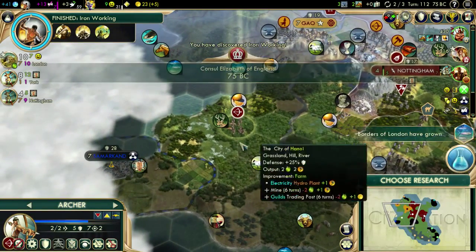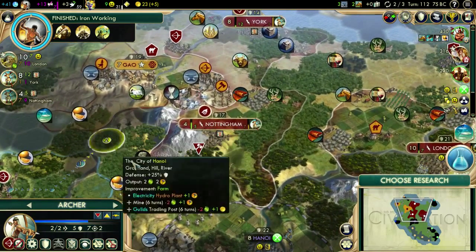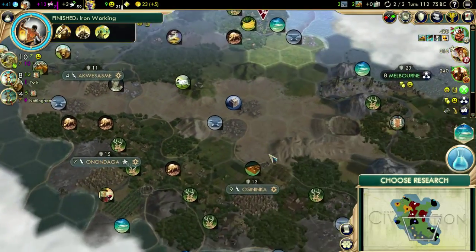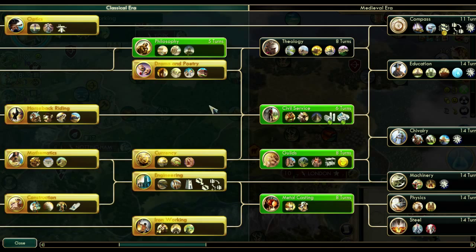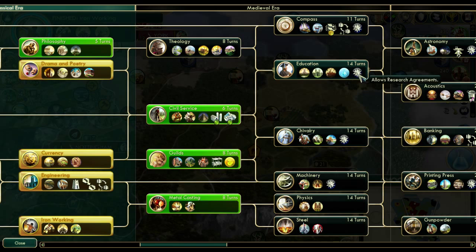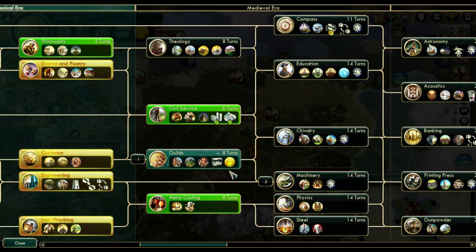We have iron working done, so we're ready for iron - we don't have it yet, but we're ready for it. This archer, why don't you head back over this way? Not going to do much, I don't think there's any more barbarians around. I think we've got them all - yep, they're all cleared out. Iron working is done. Now what's next? We could go to education, which gives us research agreements. Machinery gives me the longbowman, then I grab guilds, and then we could go kill some folks.